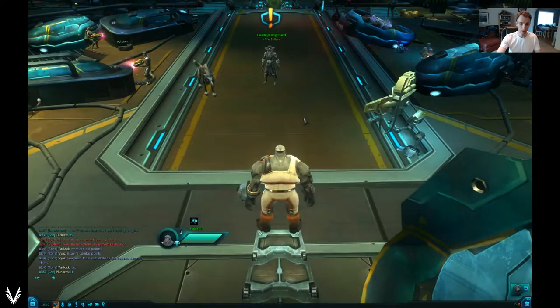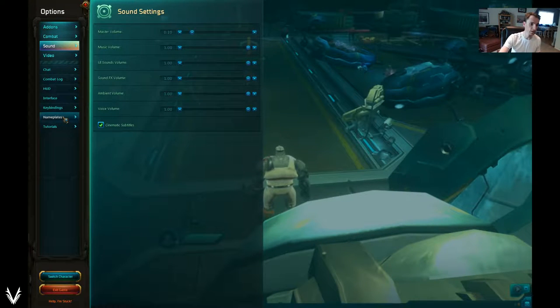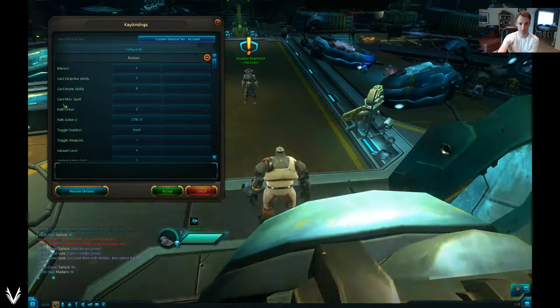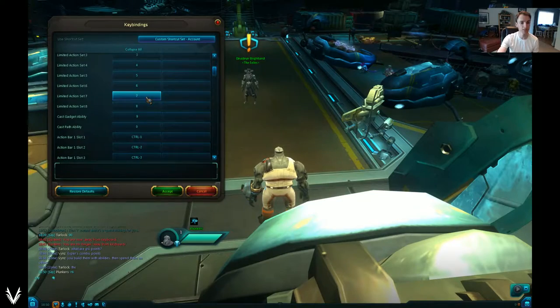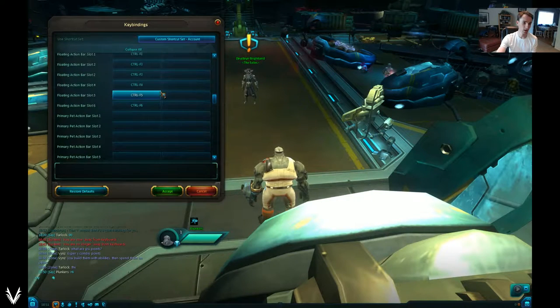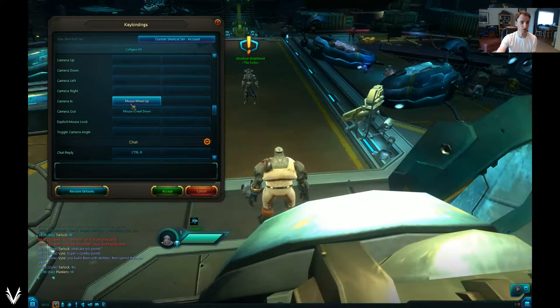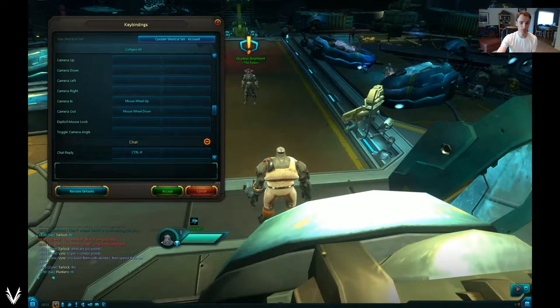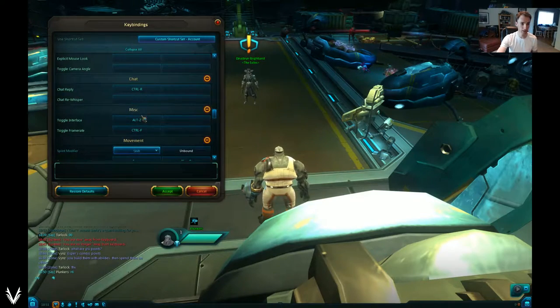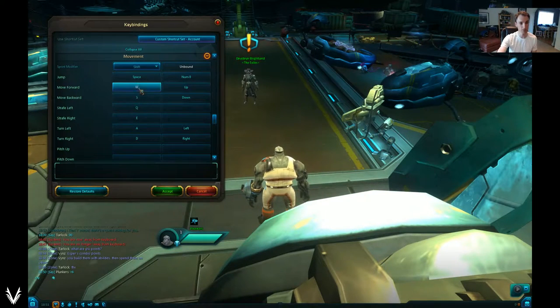If I didn't know what I was doing, I would hit Escape and go over to key bindings. If I want to learn exactly what buttons do what, I can find everything listed here. So even if you forget after the tutorial has shown you, everything is listed out here — action bars, whether you want to get on your mount, use potions, camera in or out, chat reply, movement — all of this is listed right here. This is something to look for if the game doesn't tell you.